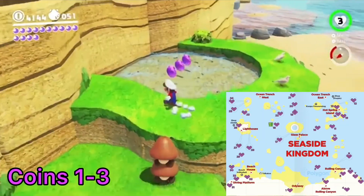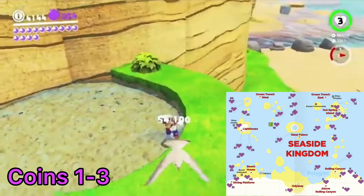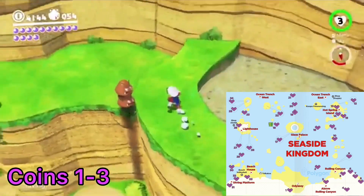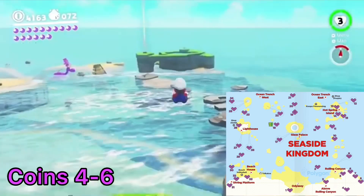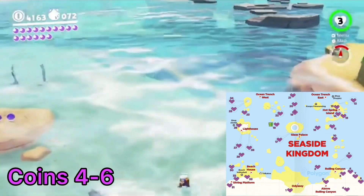The first three coins are up the cliff face to the left of the starting area. Just wall jump up the narrow crevice to make it. The next three are in the shallow water beside the starting area.